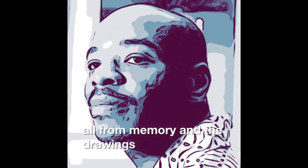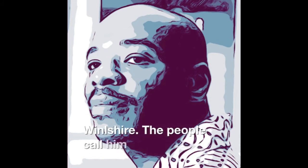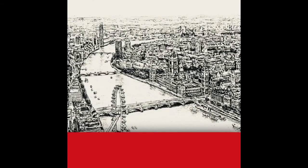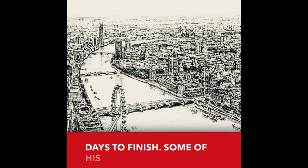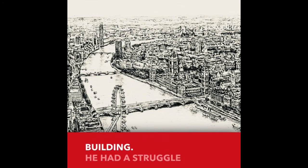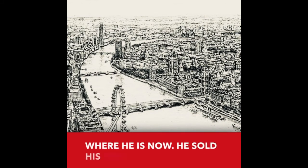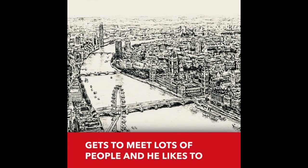A British man draws amazing city sketches all from memory, and the drawings are extremely accurate. His name is Stephen Wiltshire, but people call him the human camera. He takes helicopter rides around the city for 20 minutes and remembers the spot he wants to draw. Then he gets a huge piece of paper and sketches the view. These drawings only take him about three days to finish. Some of his work includes skylines of Rome, the Empire State Building, and the Chrysler Building. He was diagnosed with autism in his younger days but has overcome lots of obstacles. He sold his first painting when he was seven. The human camera loves his job because he gets to meet lots of people and likes to see people smile.